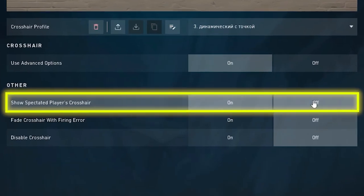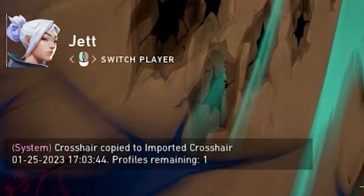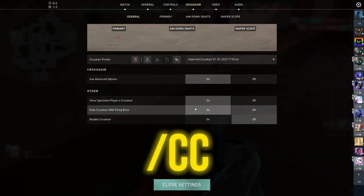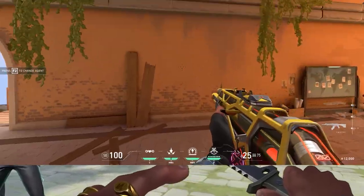Another important setting is to see the crosshair of other players. It can be useful if you accidentally see a crosshair of your teammate which, as it turns out, suits you just perfectly. In this case, you just need to write in chat slash CC and the crosshair will go to your profile. By the way, many still didn't know about this feature.